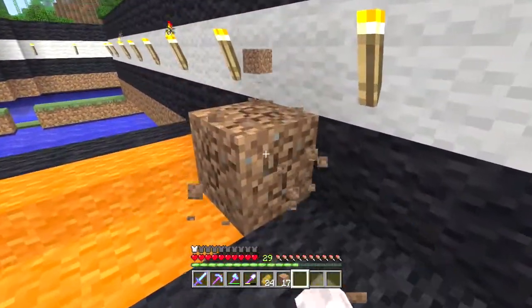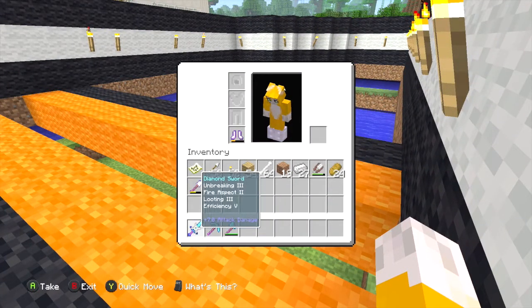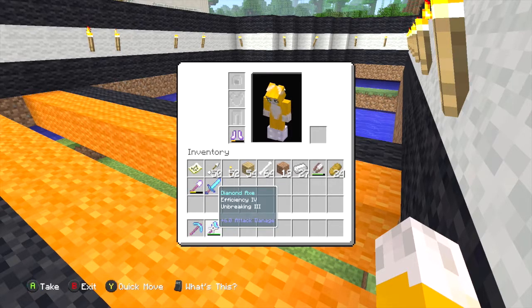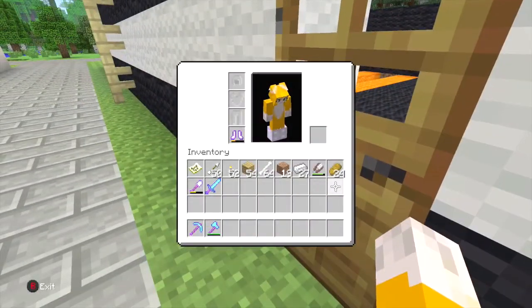Let's just break this away. Let's go out to our chest out the front. We're going to get rid of a few of these things because we probably won't need a sword, or a pickaxe and an axe. That's what we'll need in this episode, hopefully. We won't need anything else. Let's just get our food out.